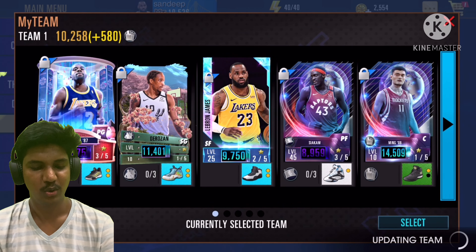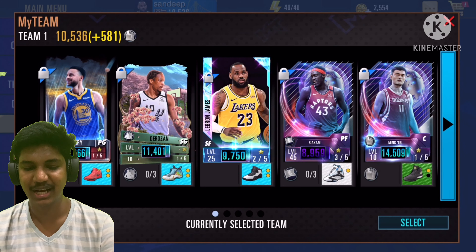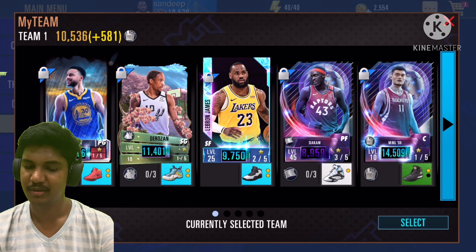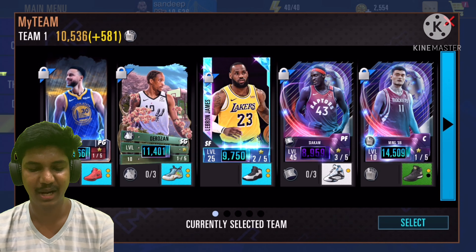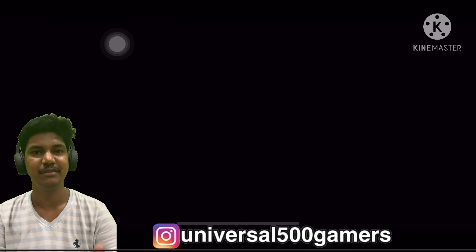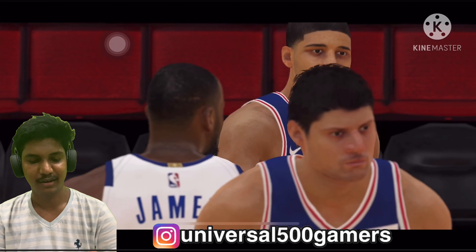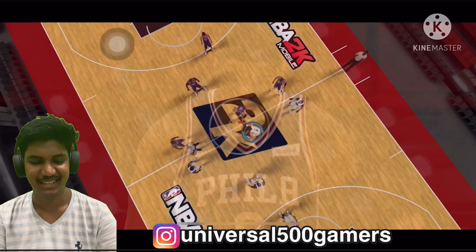Let's go to my team and put him there. Quick auto-update and Stephen Curry is in my lineup right now. We got LeBron James from the overtime event, now we got Curry, and we also have Yao Ming — this lineup is looking pretty crazy. We're matched up against the Philadelphia 76ers with LeBron James, Yao Ming, Stephen Curry, DeMar DeRozan, and Pascal Siakam at PF.